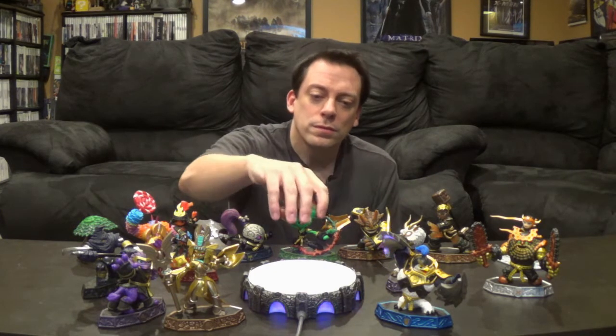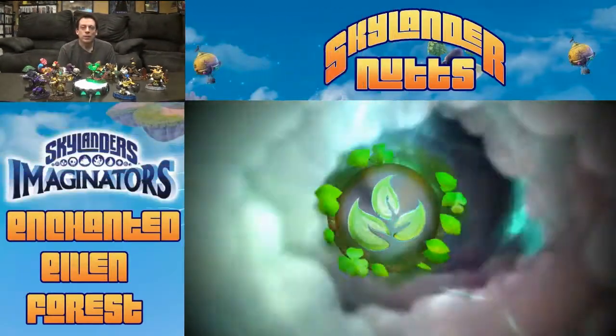Hey everybody, this is Mike with SkylanderNuts.com. Even though we've beaten the game, we are not done with our walkthroughs. We still have all the adventure packs to go through and two more Sensei realms. But today we are going to take a look at the Enchanted Elven Forest. I'm basically picking this one because I really haven't used Boom Bloom too much, and the boys have used her a lot and she's kind of well leveled up, so I just wanted to get some playing time with her to see what she did. I'm going to put her on the portal and load up our game.